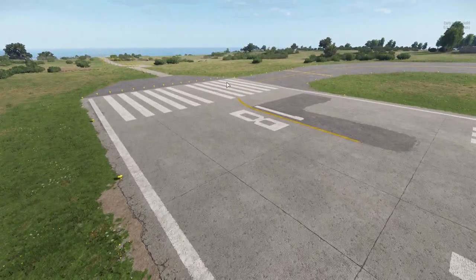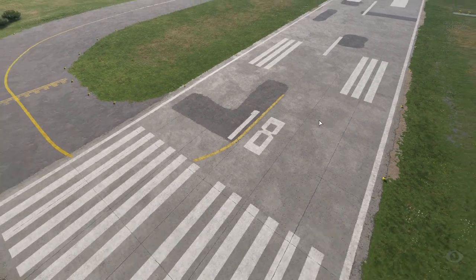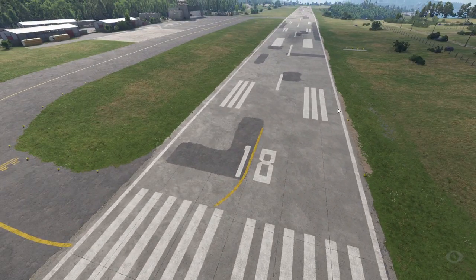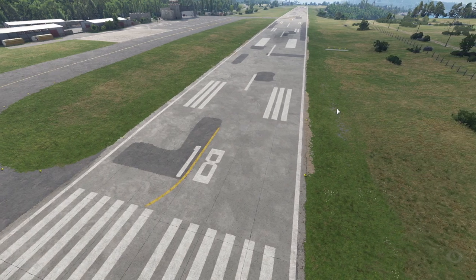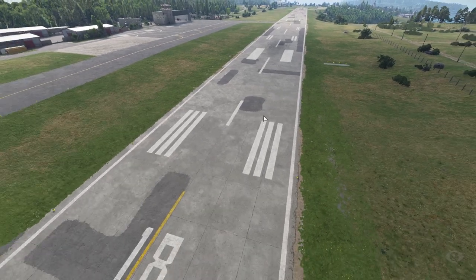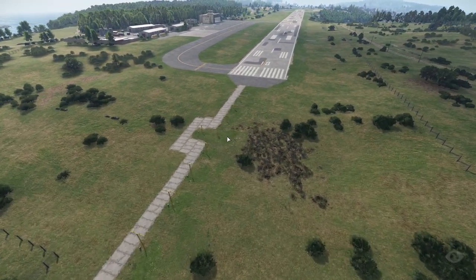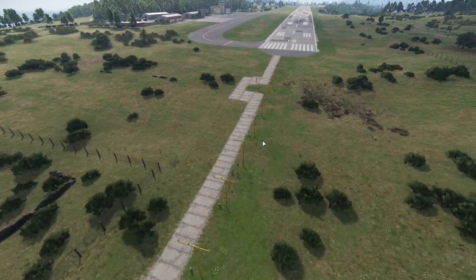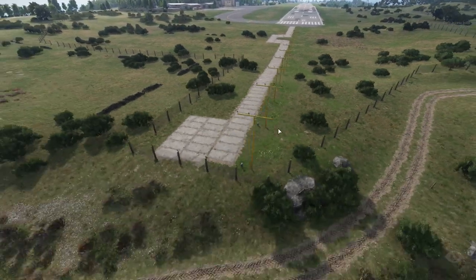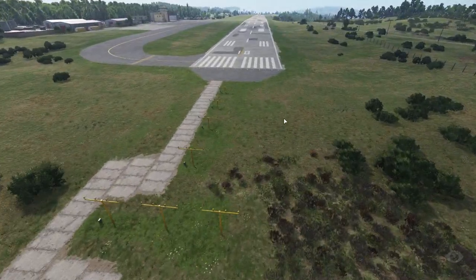They got the runway designation right as well — one end is one number and the other end is another number, based off the compass heading, and they actually look like they got it right if you were to look at a north arrow. There's another MALSAR system on this end with the lighting laid out exactly how it would be. It's pretty impressive that they took the extra time to do this.